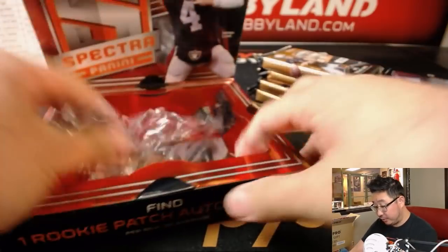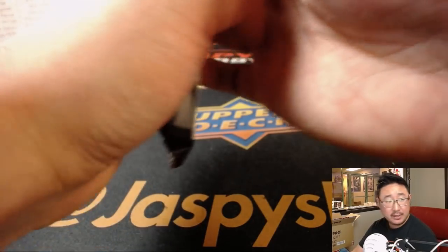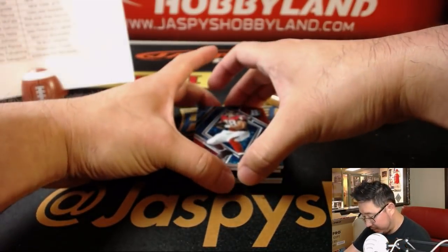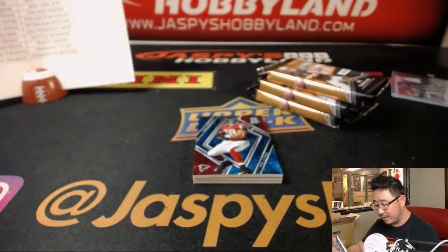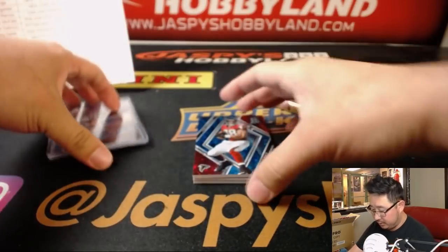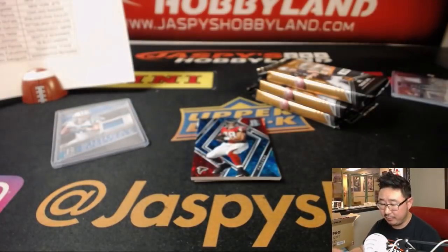This is Pick Your Team 6 — after this we will have a random team number one coming up. There's Run CMC, 148 out of 199, Sunday Spectacle Relic, Panthers — goes to KT. Tony Gonzalez reveals a rookie patch autograph — Traquan Smith for the Saints. Duck Nguyen with the Saints.